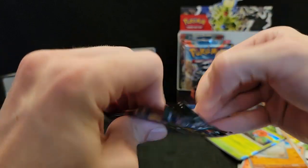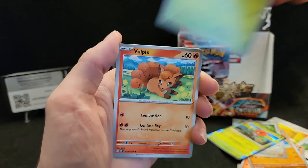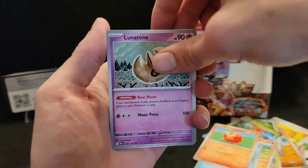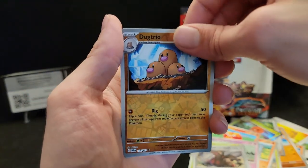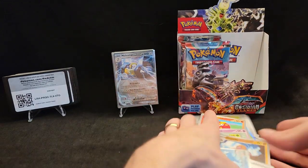We have about eight to ten packs left. Phantump, Vulpix, Croagunk, Darumaka, Lunatone, Serena, Lycanroc, Excadrill, Dodrio, and Palafin — not a whole lot there.